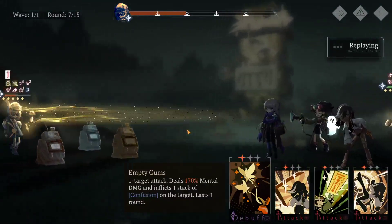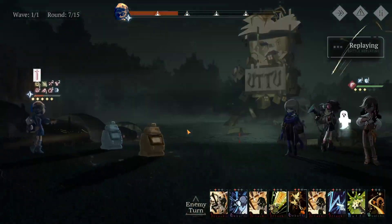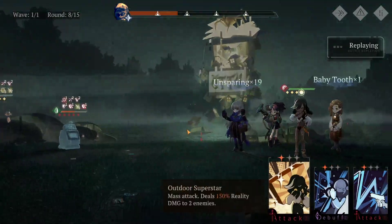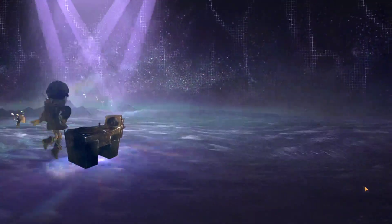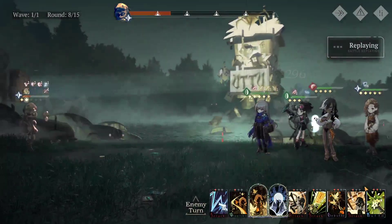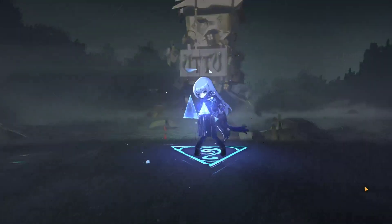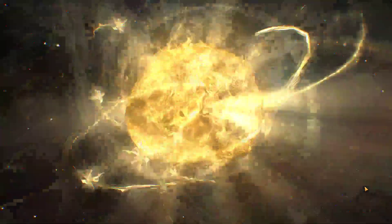We just continue with the healing, buffing, debuffing, and funneling everything into B-corn — easy game. Lee is good here because she boosts damage since she's strong against Regulus. There we go — I moved the last card just so I could have the ultimate next round. Damage reduction cards and funneling attacks into your main carry, which is B-corn in my scenario.